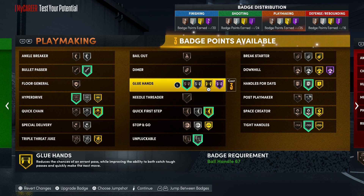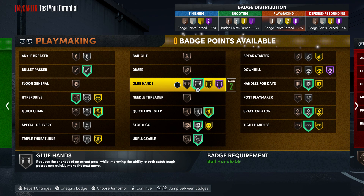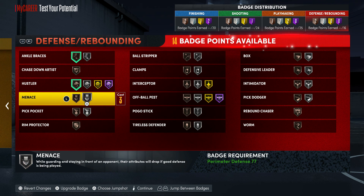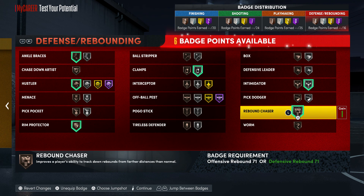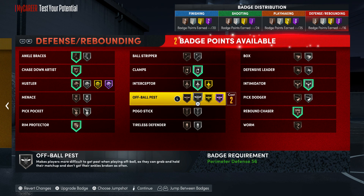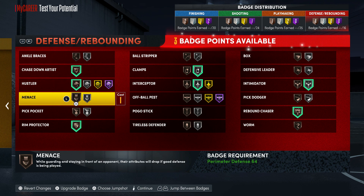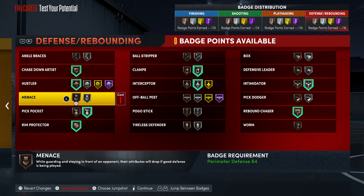Space Creator on silver, Tight Handles on silver, and Stop and Go — put the rest on Glue Hands. Not bad at all. For defense, you want at least one point in Ankle Braces, Hustler, Rim Protector, Clamps, Intimidator, Rebound Chaser, Interceptor on silver, and Chase Down. If you're not really worried about defense, you can put Pickpocket on just to get steals — silver it up and that should be enough to defend pretty well.